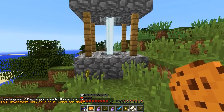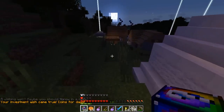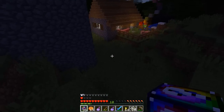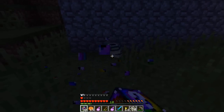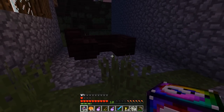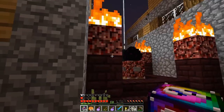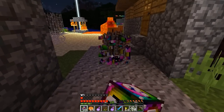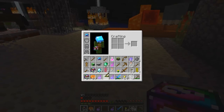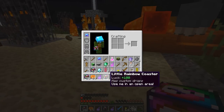Coins for days — investment wish came true. Pest control — it's nighttime, endermites and one enderman. Tom will defend me. The dragon egg again — some of these custom ones are so cool. An empty spawner — a skeleton spawner, that's cool. A little rainbow coaster — use me in an open area.